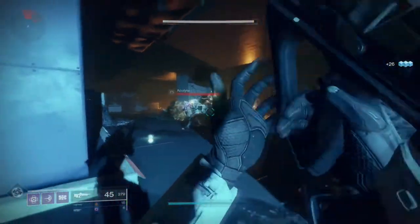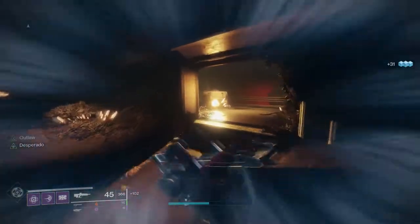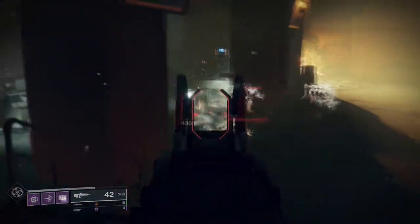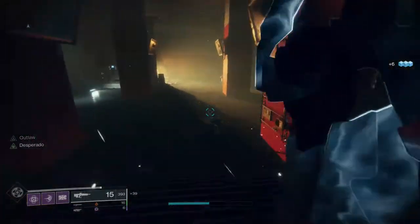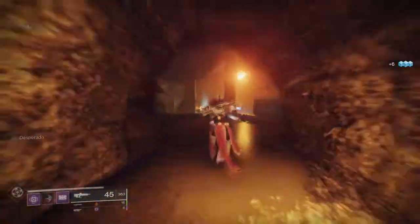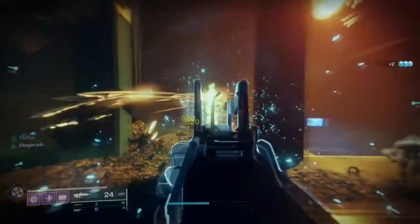This combination with a barrier mod will destroy shields so much faster. One of my favorite things I'll be doing is procing Outlaw, getting Desperado, and then immediately destroying a barrier shield knight or whatever. The Broadsword is so great because it increases your DPS by so much — this is a no-brainer.